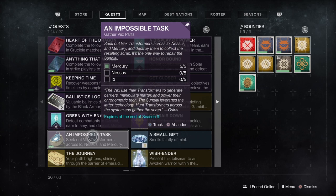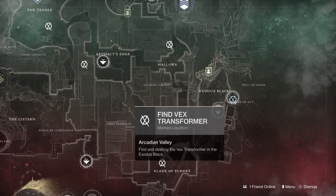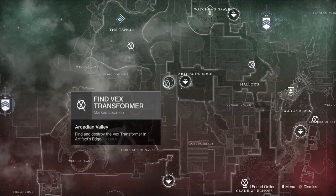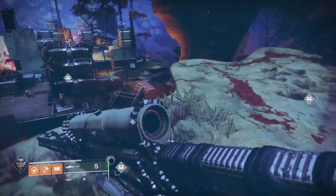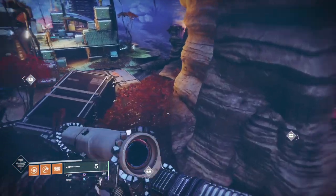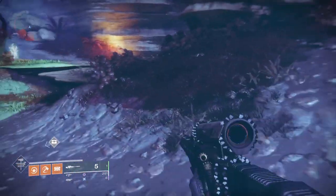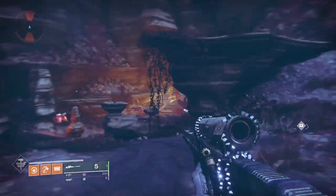Let's away to Nessus. Now because Nessus is much bigger than Mercury there's quite a bit of traveling to be done here. First of all I would go to the Exodus Black landing zone. The first one we're going to get is just round the side in the Sanctum of Bones — it's not too far from the landing zone. You just want to make your way around, go down here, and you're going to be going down into a cave underneath where the landing zone was.